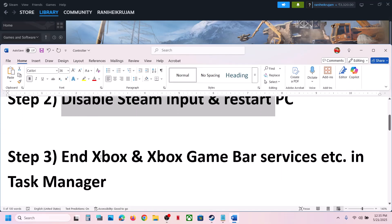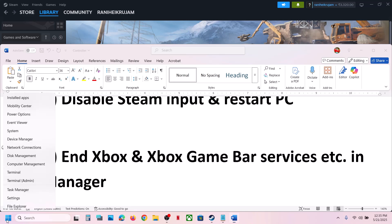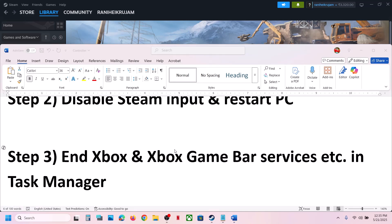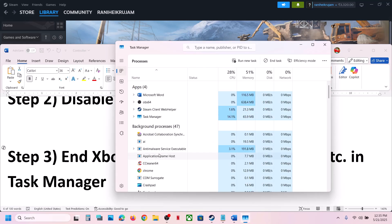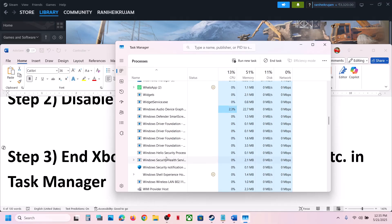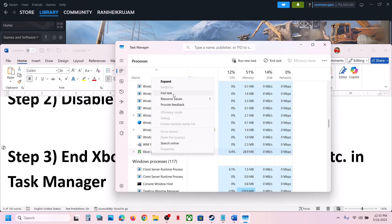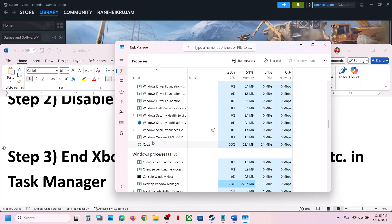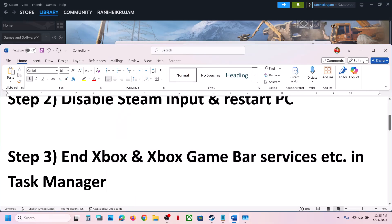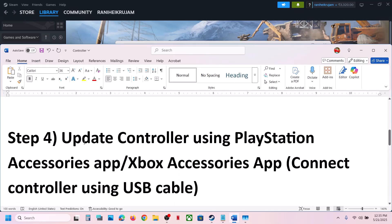The next step is to end Xbox and Xbox-related services in Task Manager. Right-click in the Start menu and go to Task Manager. If you have any services that say Xbox — such as Xbox Game Bar — end the task and then check.